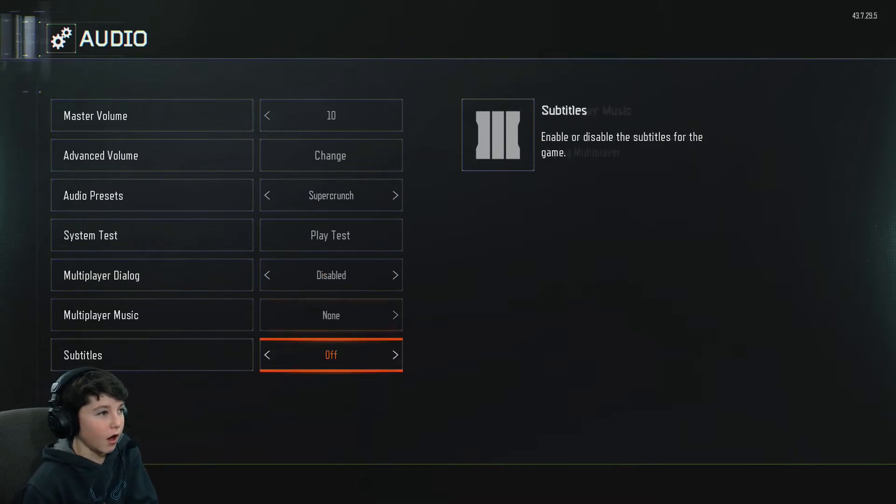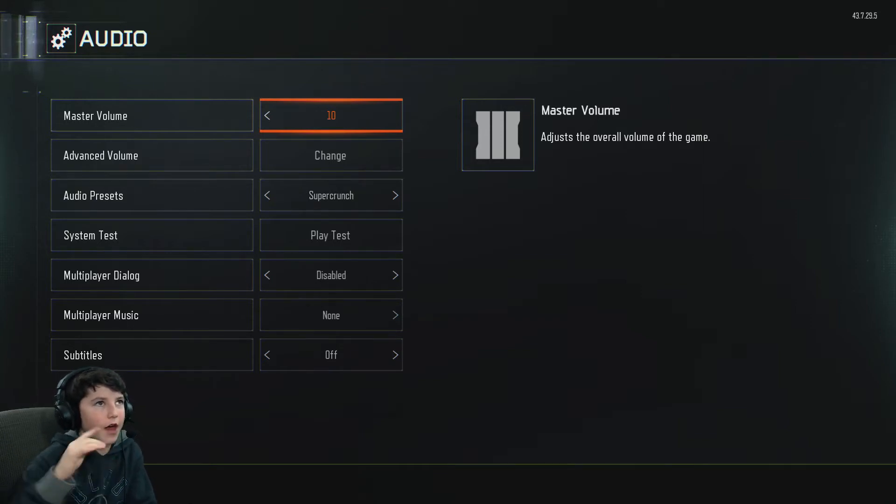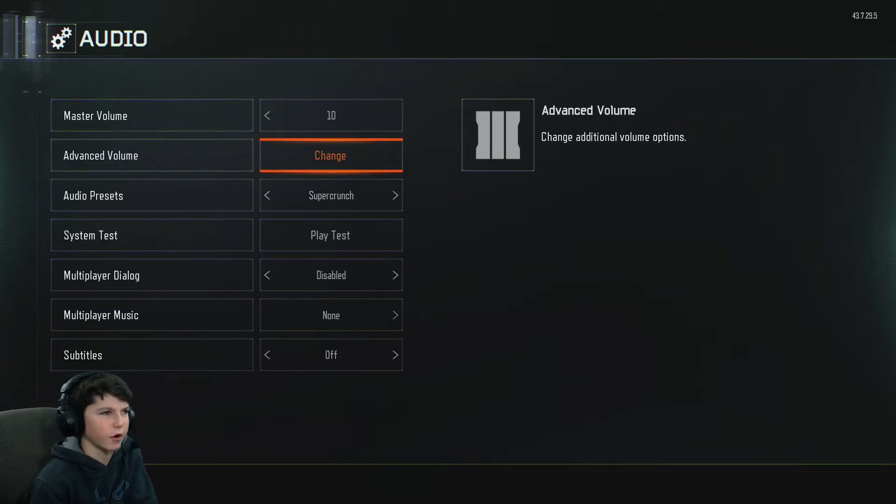The Master Volume — put that on 10. That's the master volume for everything you're going to edit. If you put it on zero, whatever you edit will just make it nothing. Keep it at 10. Then Advanced Volume — I think the default is 10, so keep it at 10.